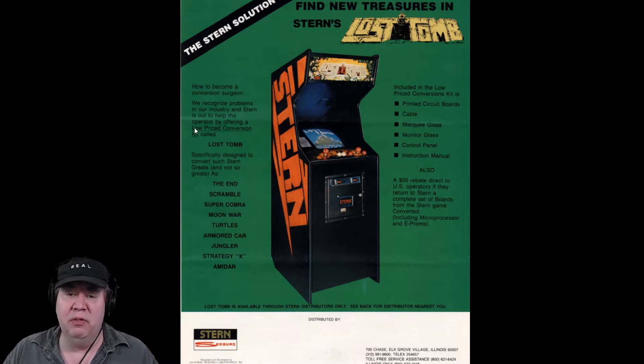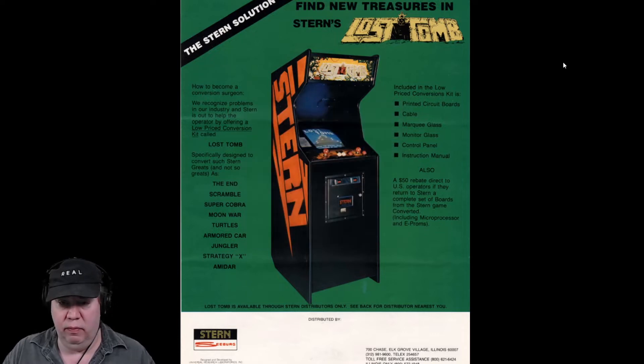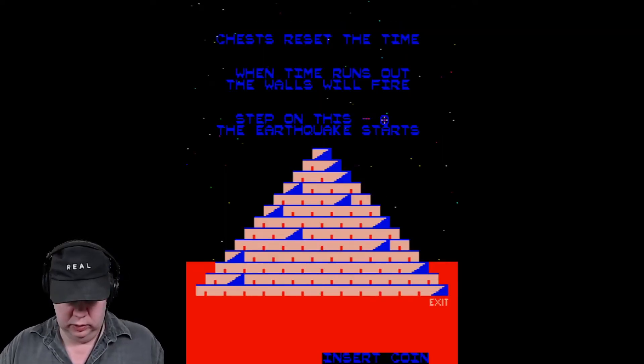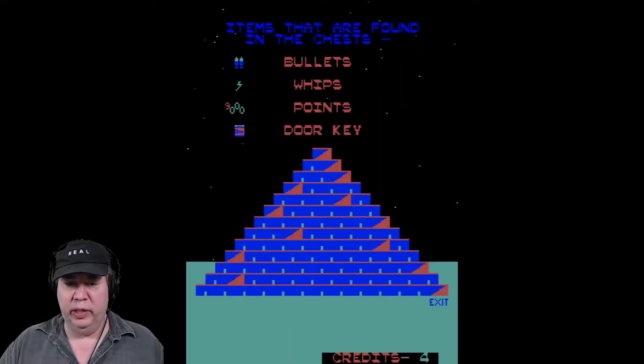The game's kind of hard. It has a really cool Egyptian-type theme and it's by Stern. So let's check it out — let's put in four quarters. Put a dollar in and see how far we can go.